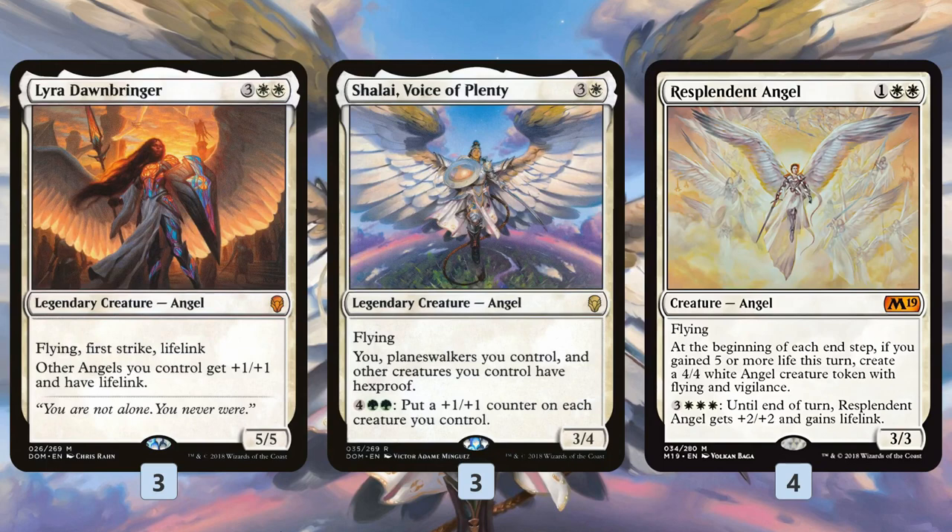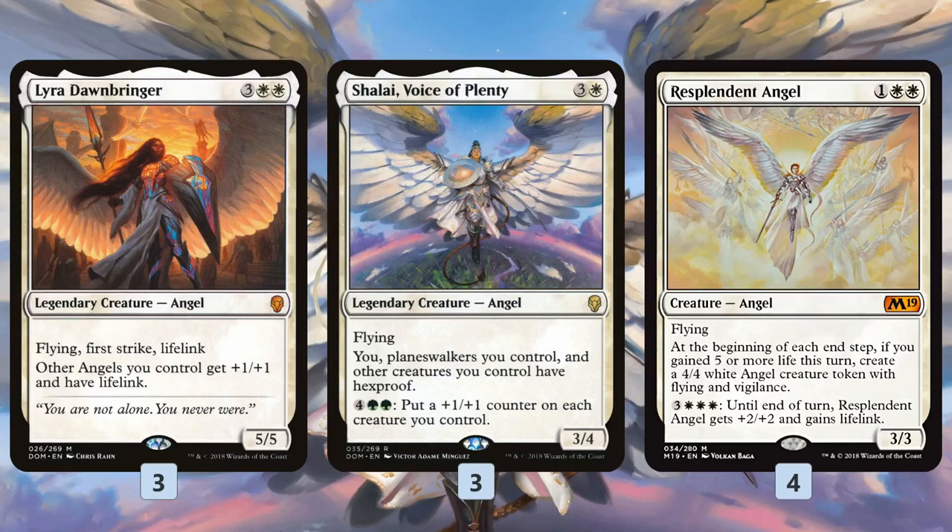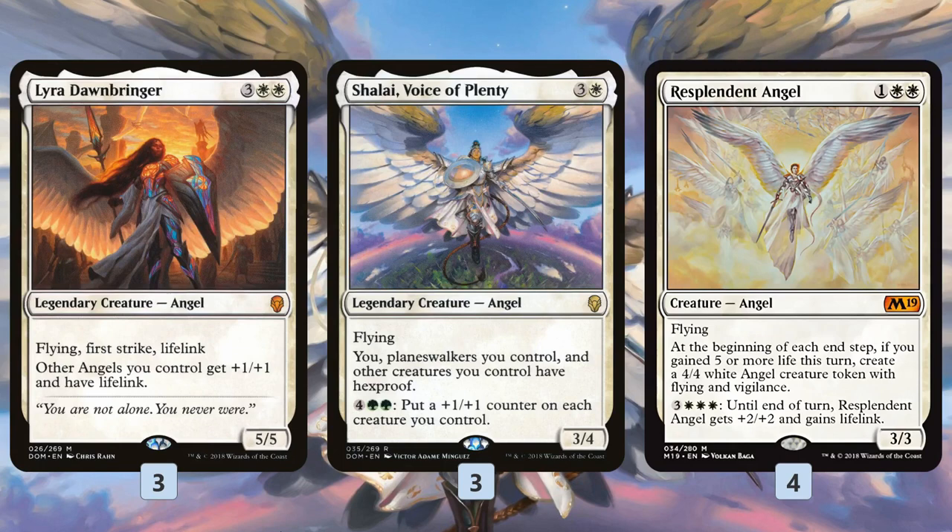Resplendent Angel is also insane on its own in the late game — just attacking, spending 6 mana to activate it, hitting for 5 with Lifelink, and making a 4/4. And if we have Lyra down first, we can attack with Lyra, gain 5 life post-combat, play Resplendent Angel, go to end step, and immediately get that 4/4 Angel. Adding Resplendent Angel really pushes Angels over the top in terms of power level.